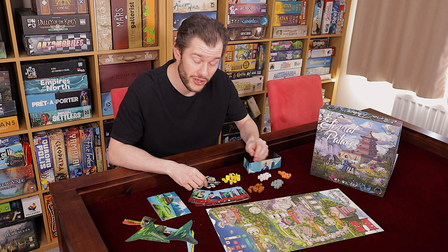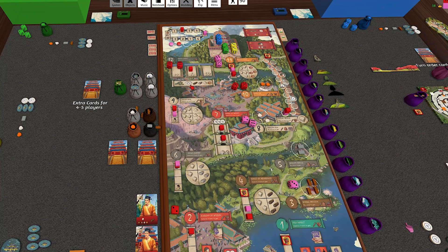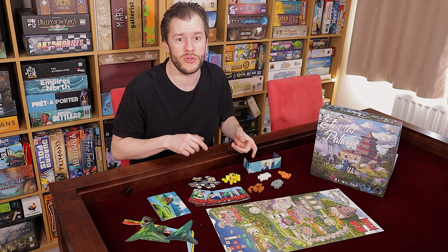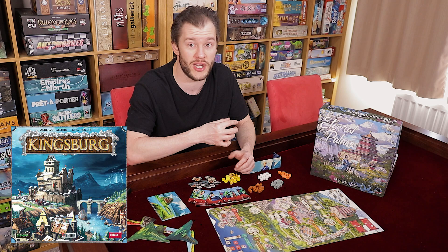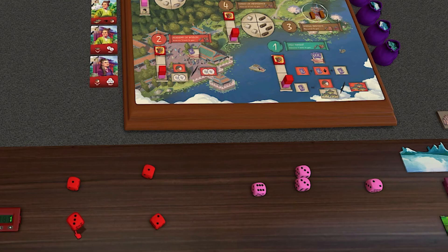Eternal Palace is a lightweight dice placement game — yes, the genre is a bit bloated right now, but stick with me. You're rolling dice and using them to go to various locations numbered one to twelve. It's more similar to a game called Kingsburg, where you roll dice and by totaling up the values, they allow you to go to locations numbered one to twelve. So a single die of one can go to the one location, but you could combine a five and a three to make eight, or two sixes to make twelve, or four threes to make twelve — whatever combination you like.